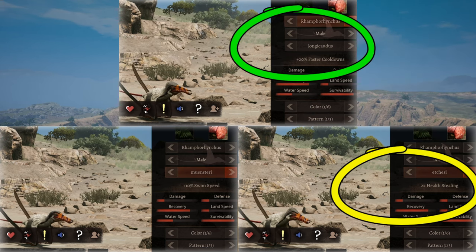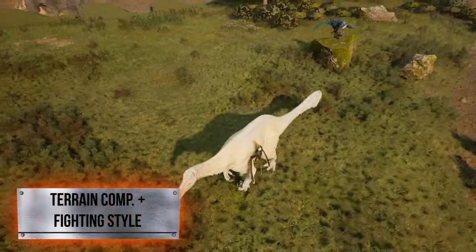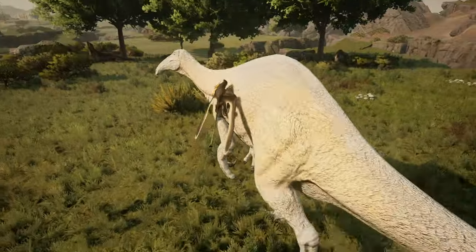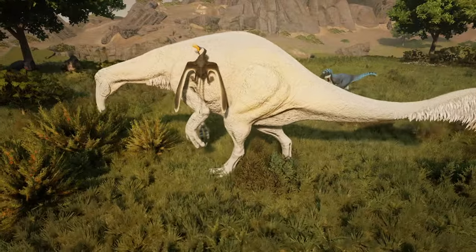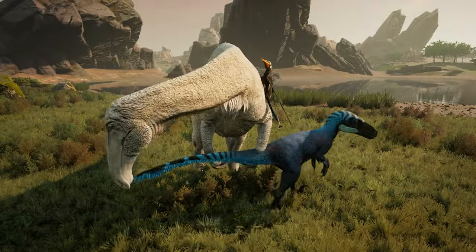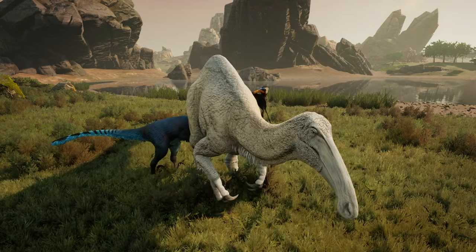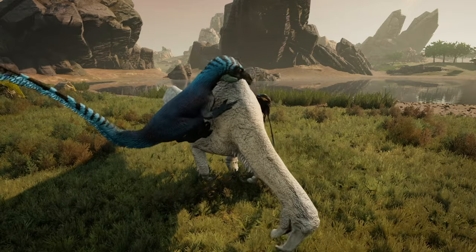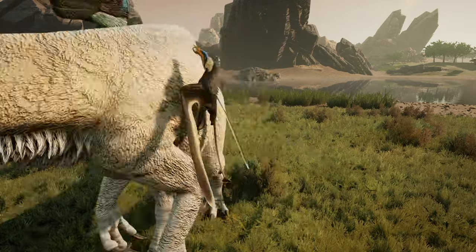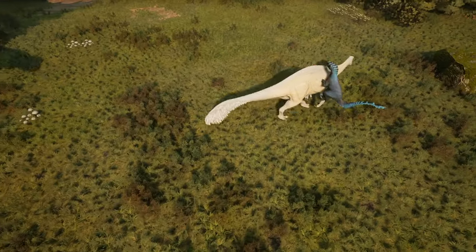I am leaning towards faster cooldown a bit more though. Most creatures can one-shot you, and what good is health stealing if there's no health to restore? You can fly, swim, and run on the ground rather fast despite being a flyer, and due to your small size you won't have too much trouble flying through thick forest — terrain is really not a factor. As for fighting style, it's pretty much set in stone that you are a support creature: take hits and run, nibble once or twice, make sure your opponent gets those debuffs, and then have other strong creatures as your teammates to kill your opponent.